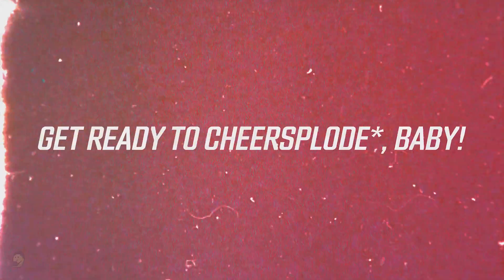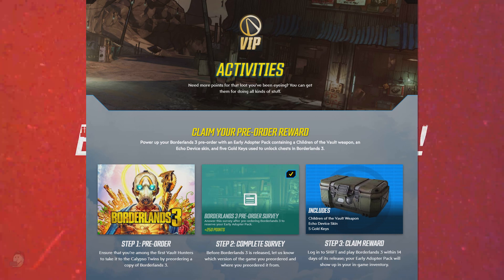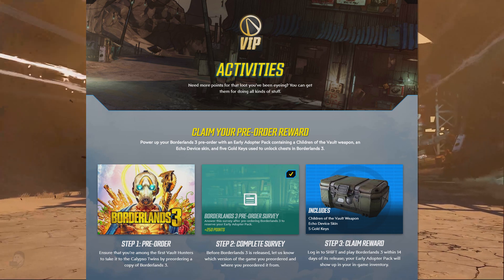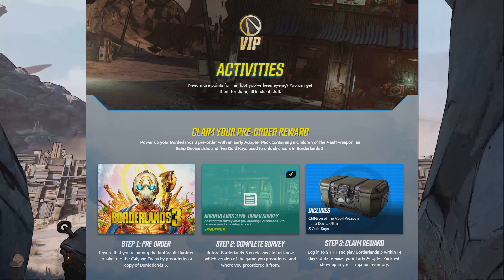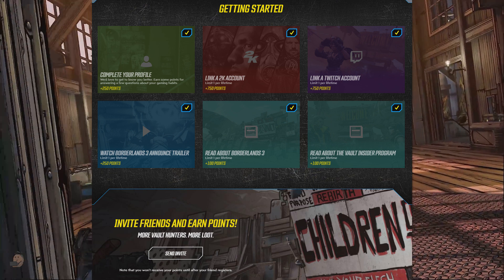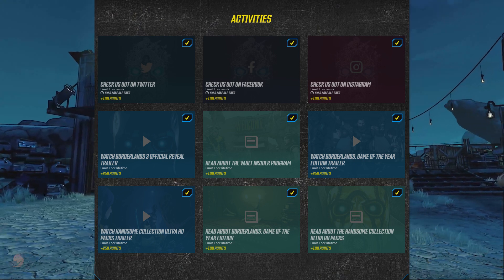I want to start with this: if you're interested in getting Borderlands 3 at all, there's a VIP section of the Borderlands website that will dole out rewards come release day. Rewards like early adopter packs with a Children of the Vault weapon, which is something I'll explain a little later on. You also get an echo device skin and five golden keys. You can undertake activities like watching the trailers to get more points, which will grant you more loot come release. I've a link to this page in the description below and if you follow it, you'll actually help me get points, so I'd really appreciate it.